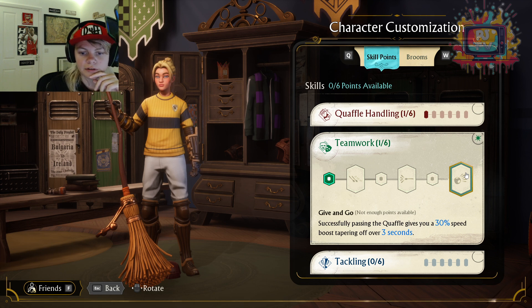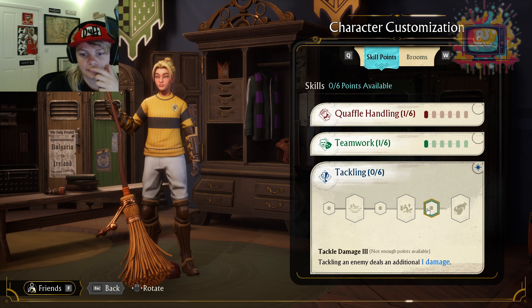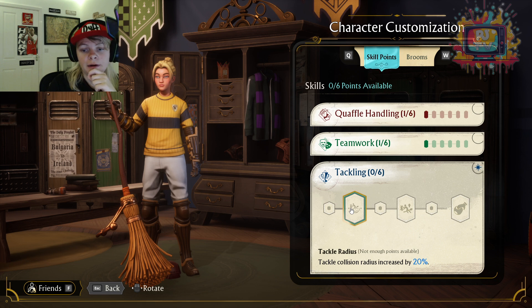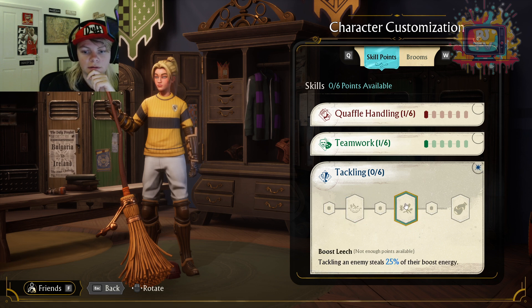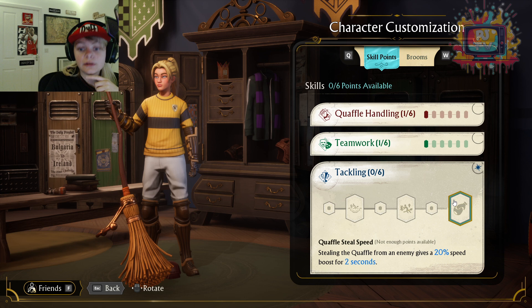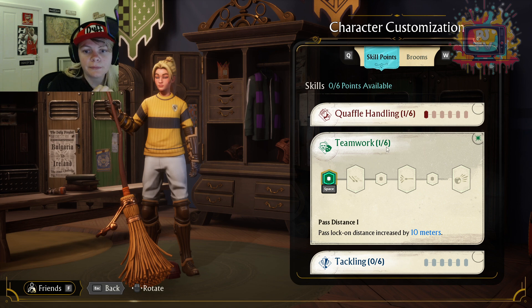Just passing the Quaffle gives you a 30% speed boost. Wow — teamwork is very debatable. Tackle Damage — I feel like tackling is less important for the chasers, but then equally as important at the same time. I think teamwork is just a bit more important there. More damage space — so you're essentially ruining that player's chances of catching you back up once you've tackled them. Stealing the Quaffle — I can see why that'd be useful, but I don't think I'm going to go for tackling that quickly. Teamwork's definitely going to build up pretty quick.